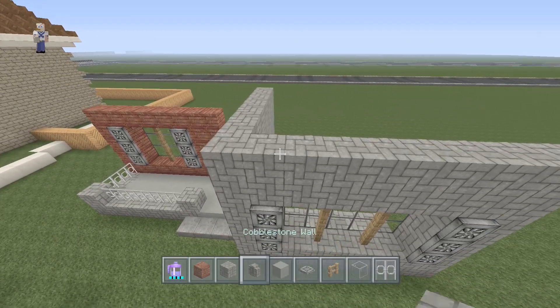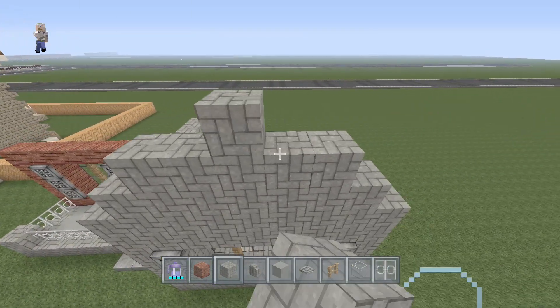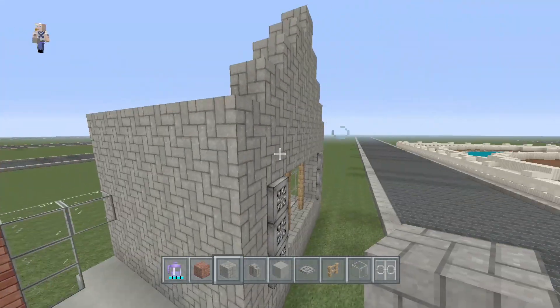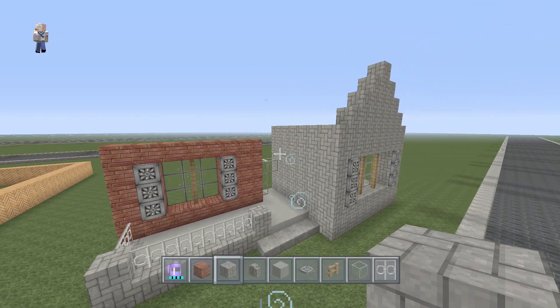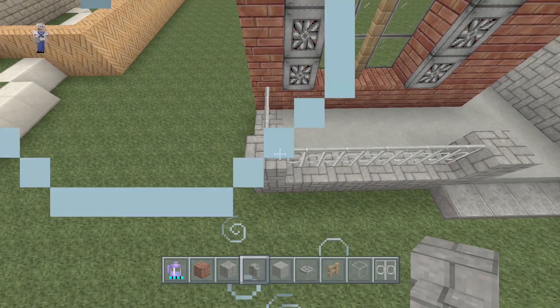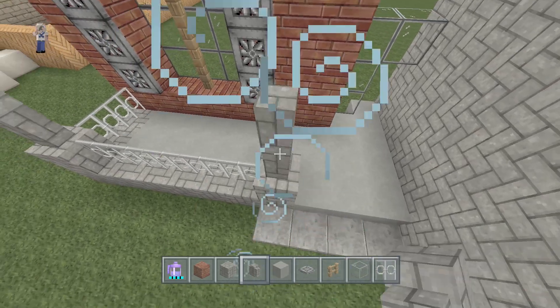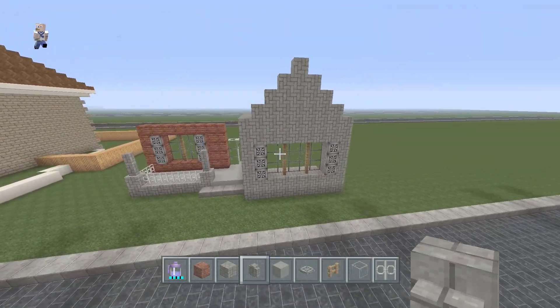We're going to do a stair-step design with this window here and it should come to a perfect point. Now let's come over to the front porch and put two cobblestone walls on these two pieces of cobblestone — one, two. Looks pretty good.